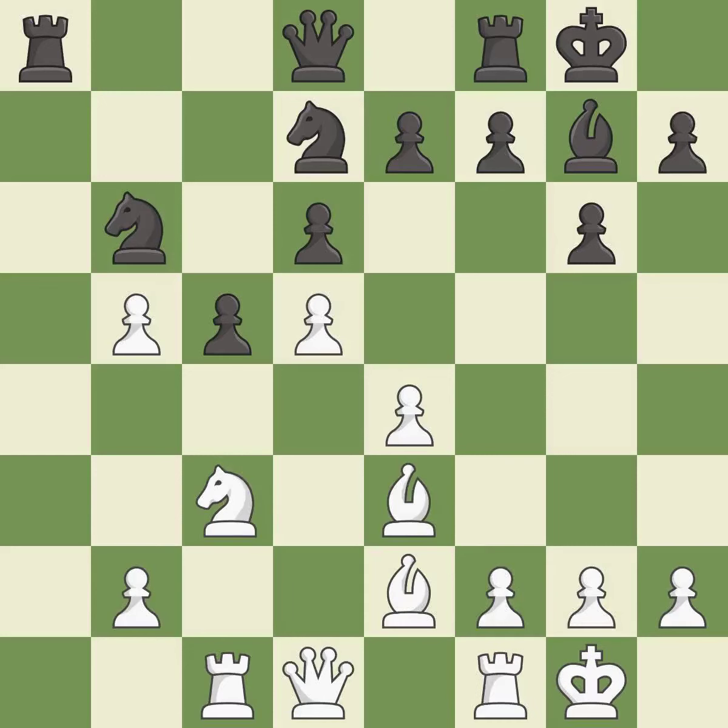Castling develops a rook while also moving the king to safety. Castling to the same side of the board as the opponent tends to lead to less sharp positions compared with opposite side castling — it is best. This develops a rook off its starting square, getting it into the action — it is good. This is a fair move — it is good.